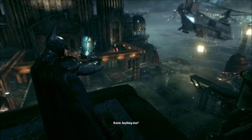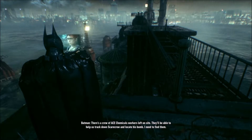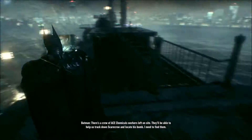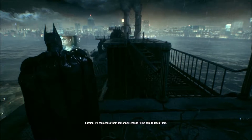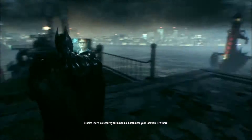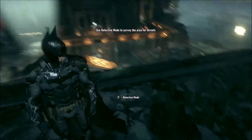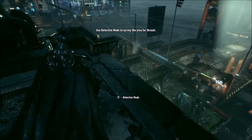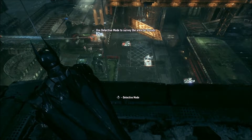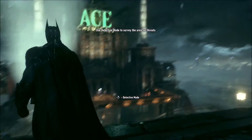The Arkham Knight. Hack into their comms — I need to know what they're planning. Anything else? There's a crew of Ace Chemicals workers left on site. They'll be able to help us track down Scarecrow and locate his bomb. Each one will be carrying a unique ID chip. If I access their personnel records, I'll be able to track them. There's a security terminal in a booth near the location. Try him. Dancing on the roof. Oops. She hated it. So no second date. She was not having any of that.